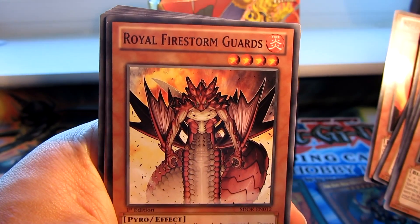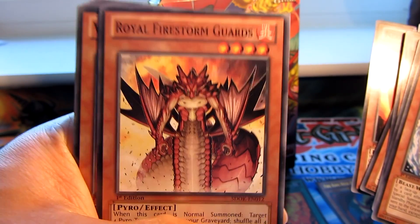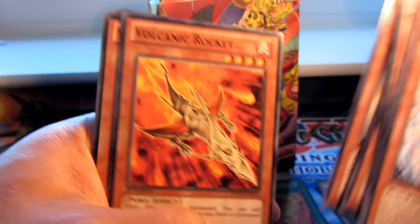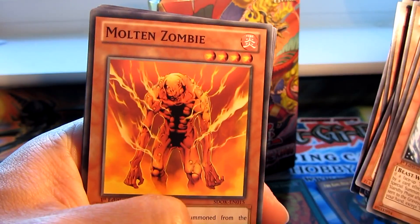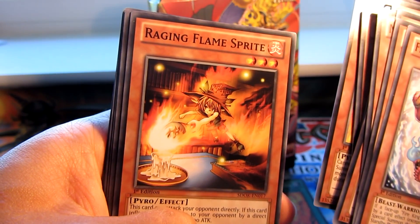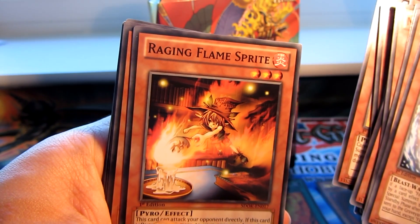Royal Firestone Guards — this was from Gladiator's Assault, and I think it was a secret rare in that as well. Volcanic Rocket. Volcanic Counter. Molten Zombie. Spirit of Flames. Raging Flame Sprite.